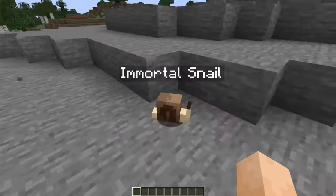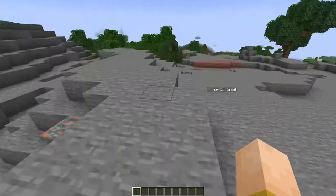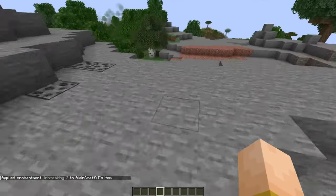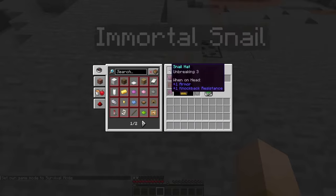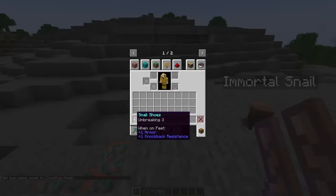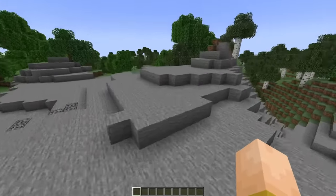The King Snail does the same thing when you transform him, which is what the snail armor is for. It doesn't matter what enchantments you put on your Netherite armor — the only thing that matters is Unbreaking. Unbreaking 3 on all your Netherite armor would save it, but you only have a couple of hits before he'll destroy them. With the snail armor though, you can see all pieces are still green, so this is basically the armor you'll use for the snail boss fight.